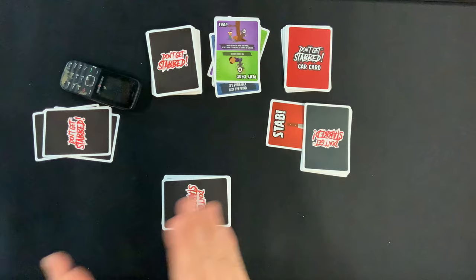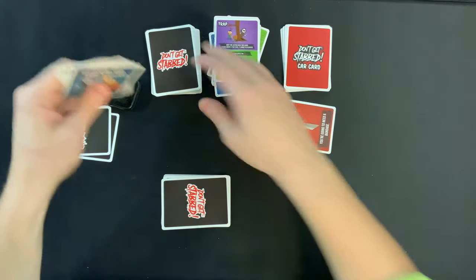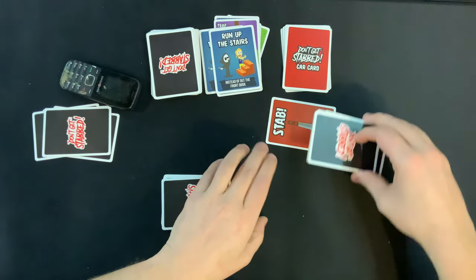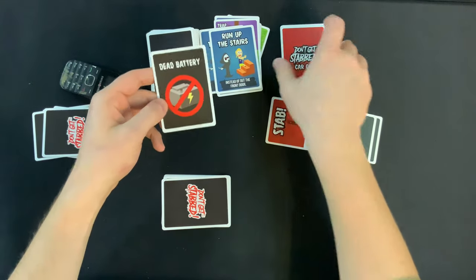They're going to do it two rounds from now, so they know that is coming. The victim's probably thinking the stab is right now, and it's not. They say, oh, it's Run Up the Stairs — holy moly, I finally got a match! So they turn that in and draw a card card — and it's a dead battery. That stinks, that's one of the negative ones.